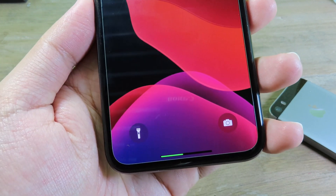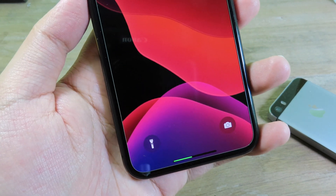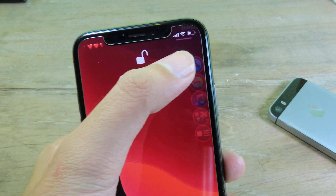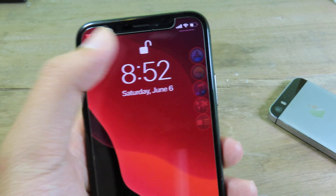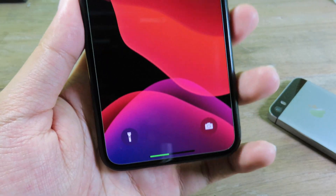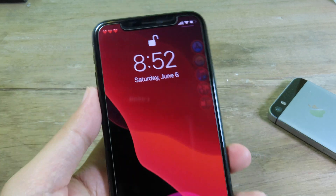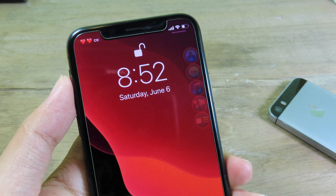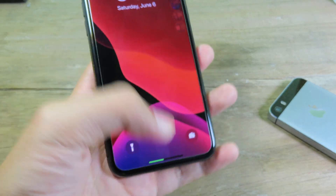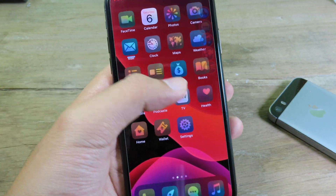Moving on to the last one — Battery Bar. This gives you a bar that represents your battery level on your phone. You can see I have half of the battery left, and the battery icon on the status bar also shows the same. You can rely on the bar more easily than the small battery icon at the top.